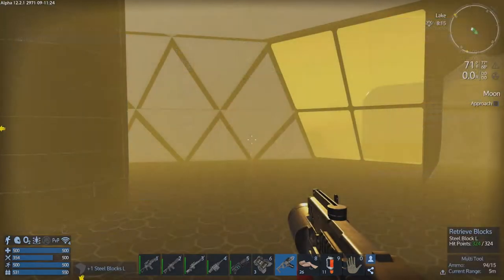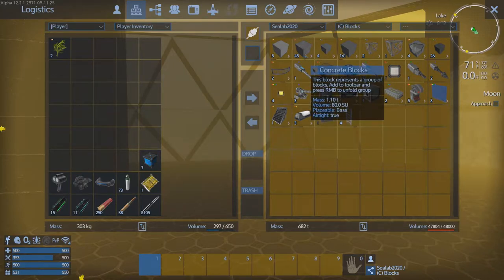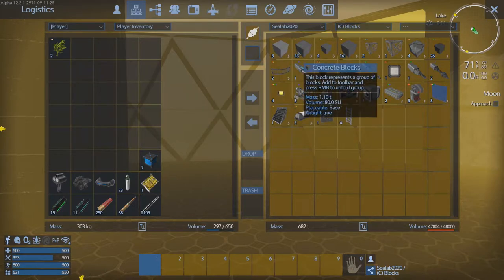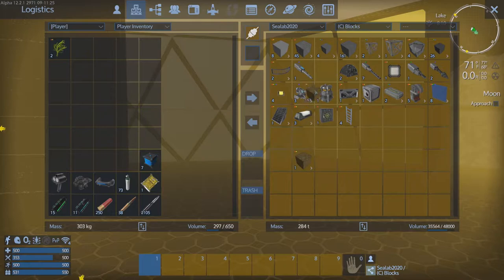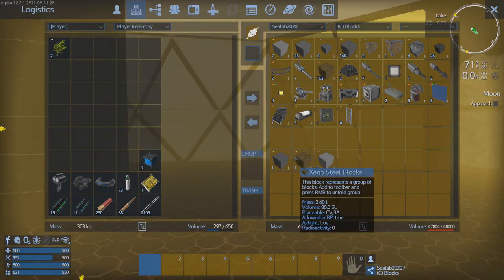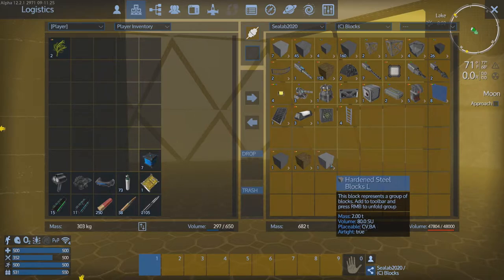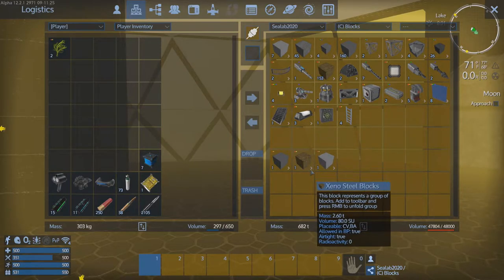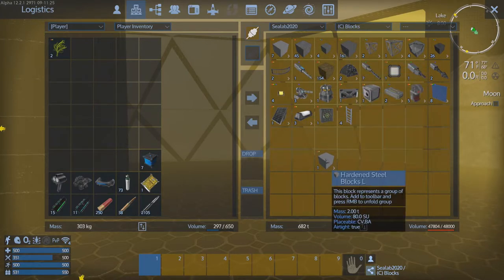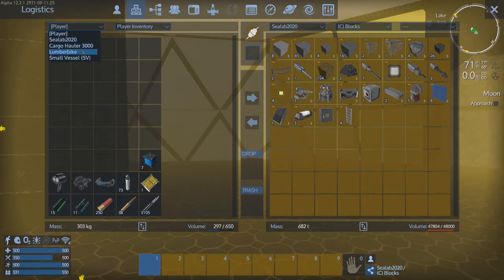Looking at the stats: these are 2.6 tonnes — not sure if that's for the entire stack. Let's check individually. That's actually concrete, not the one I wanted. With hardened steel and regular steel: one has a volume of 8 at 2.6 tonnes, the other has a volume of 80, and the xenoblock is 2 with a volume of 80. So it's definitely way heavier mass-wise — it's huge, but worth having if you're trying to build a serious battle vehicle.